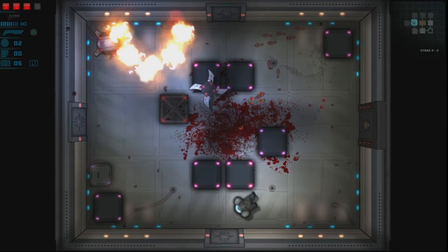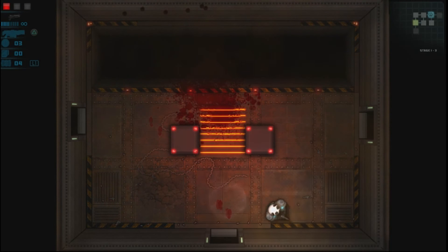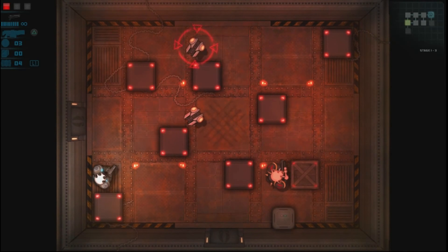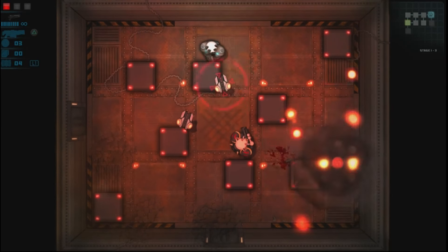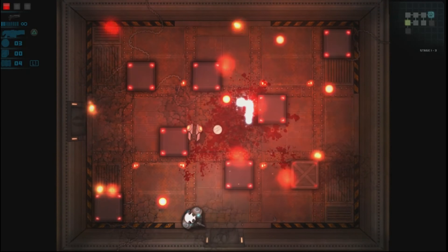Once you select your character, you also have difficulty to take into consideration. There's easy, normal, and hard, with hard being locked until you beat normal. Easy has a few levels but not all of them, and doesn't even include the boss fights. That doesn't mean easy mode can't still give you a little bit of trouble, but it is a good way to start the game, learn the basics, and start earning money.